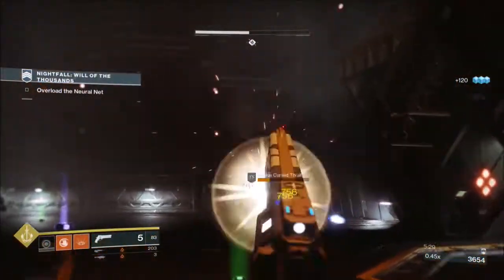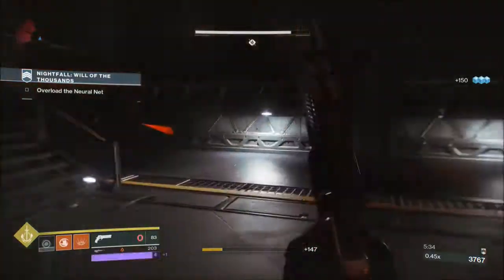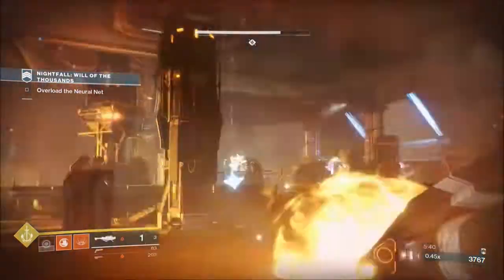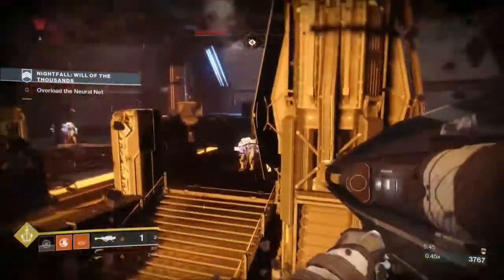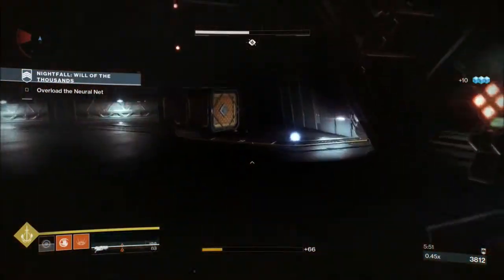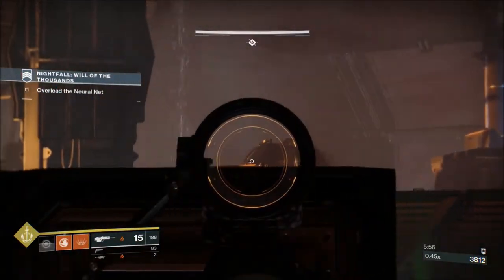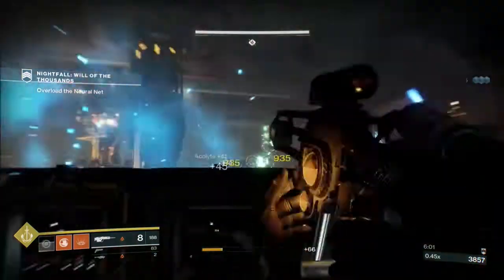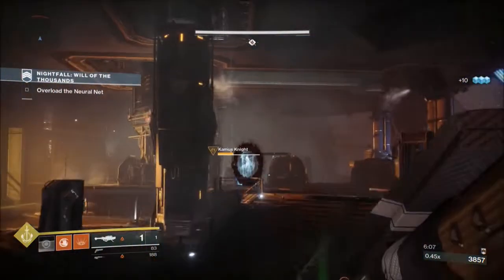Once you take this one out, you can take these acolytes. It's when the hive knight spawns in — you'll have a couple of acolytes this side, you'll have the hive knight, and then you'll have a couple of acolytes on the other side. Make sure you take out the hive knight before you clear the acolytes. If not, you're going to get the next wave of ultras and you'll already have an ultra up. This ultra will start chasing you, so you kind of want to avoid having a crazy ultra hive knight chasing you about when you've got two or three other ultras in the area at the same time.